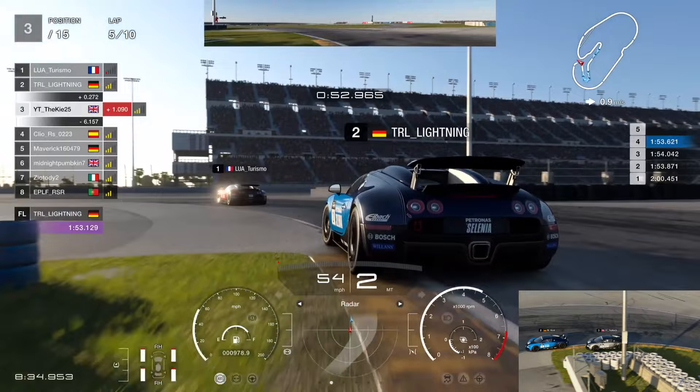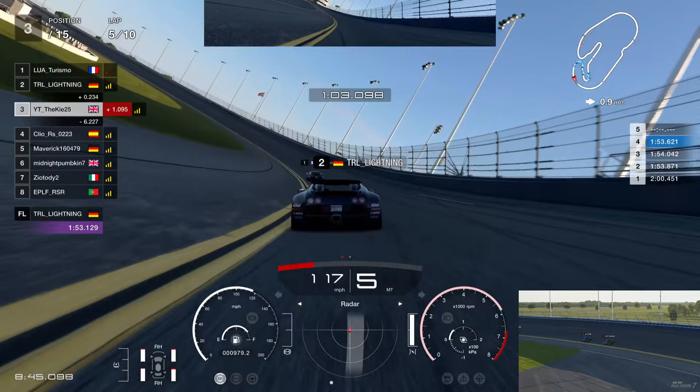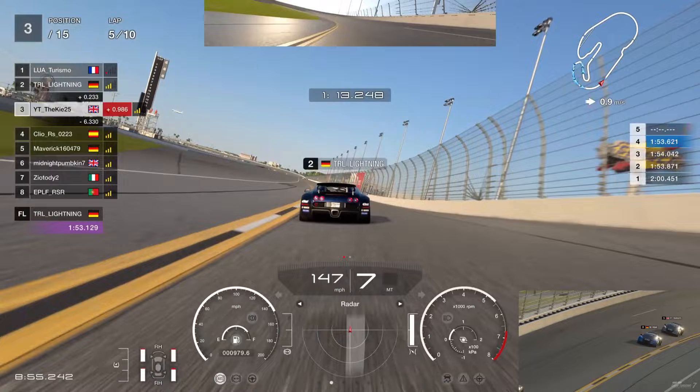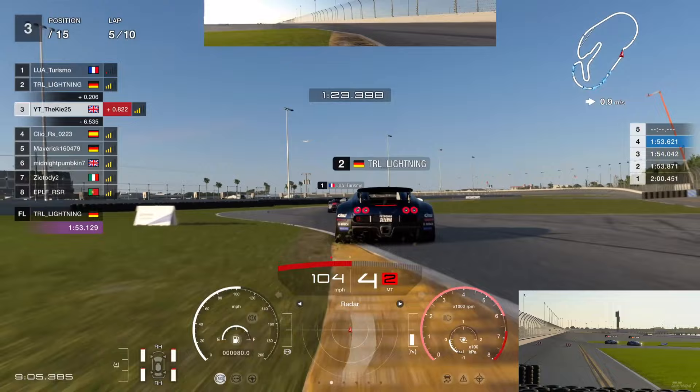With six seconds to P4 and five laps to go, we'd have to lose over a second per lap to fall back into that group - plus the slipstream on the straight will only pull that gap further. Back into Mick's slipstream, we need to focus on closing P1's eight-tenths gap over Mick. Mick's connection is going a little wobbly - he has some internet issues every now and then. Into the bus stop, Mick makes quite a big mistake, letting me get right behind him.